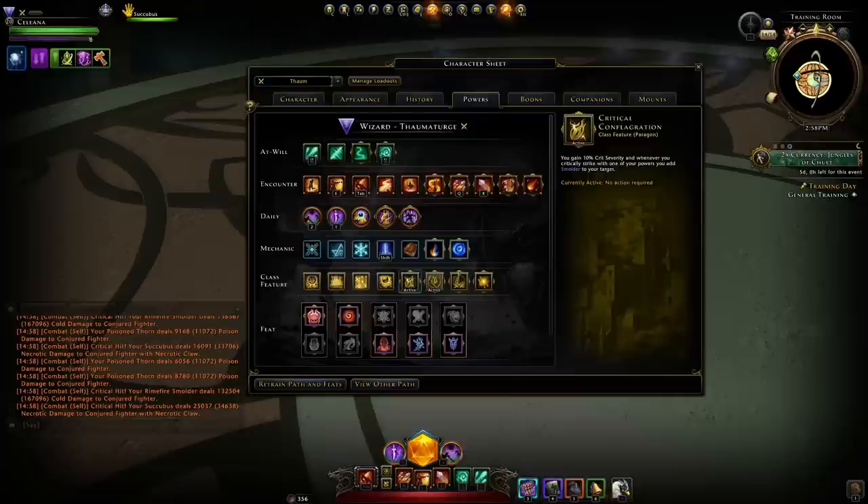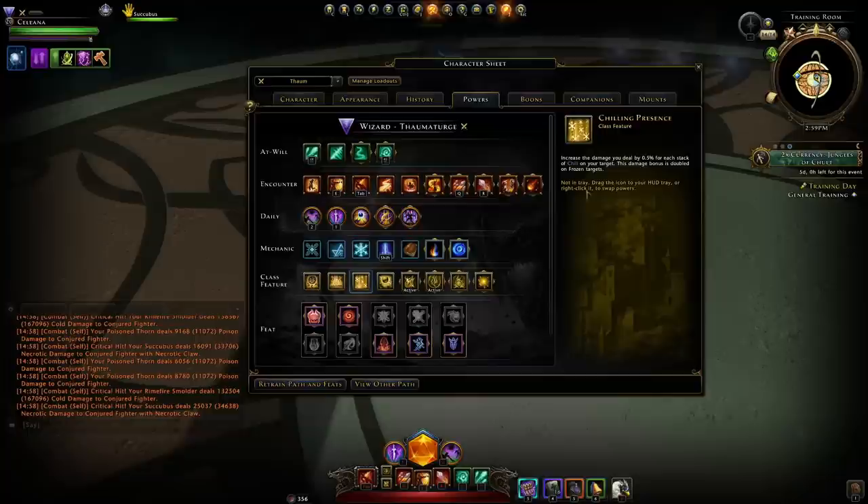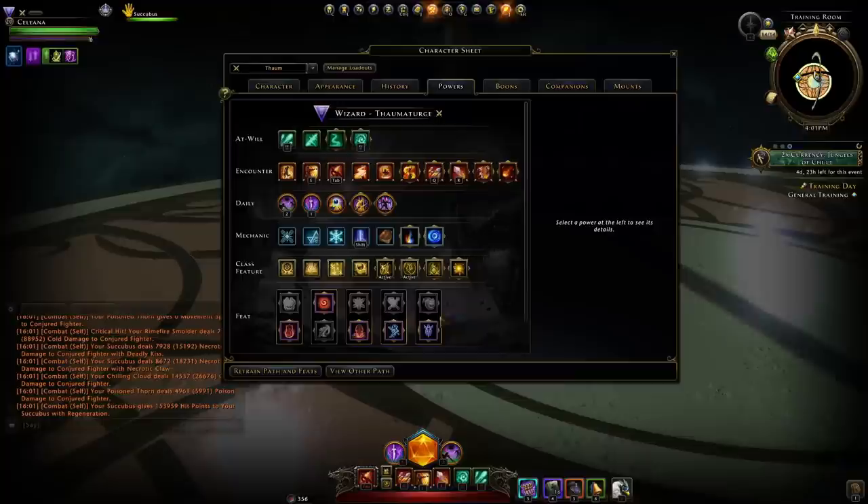For class features I go with Critical Conflagration and Swath of Destruction. Critical Conflagration you don't want to give up — it's a free 10% crit severity and you proc Smolder whenever you critically strike. Swath of Destruction increases your Smolder damage and targets affected by Smolder take 3% more damage. I found it better than Chilling Presence, which just increases damage by 0.5% per chill stack. With six chill stacks that's 3% additional damage, doubled to 6% when frozen — but you can't fully freeze bosses, so Swath of Destruction gives a more reliable 3% increase.